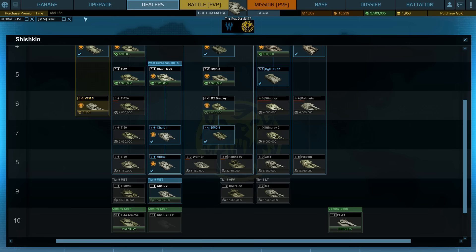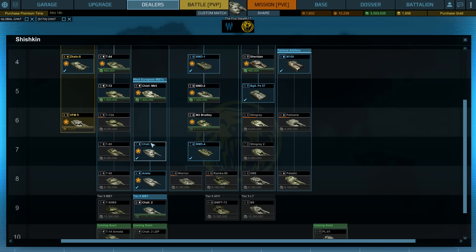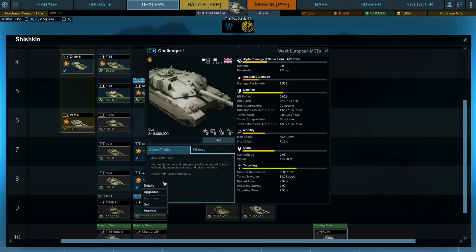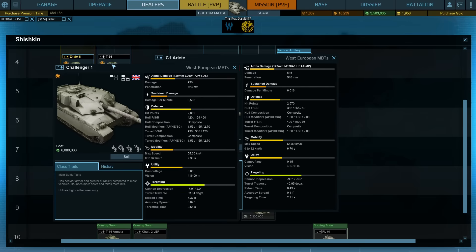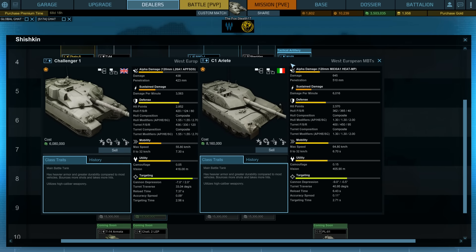This thing is quite a bit faster than the Challenger 1. Let's put these things side by side so you can see exactly how your new tank is going to behave — the Challenger 1 on the left, Ariete on the right. Keep in mind I have both of these fully upgraded, so the stats of a stock version are going to look a bit different. The amount of penetration on the Ariete is really nice. The Challenger was struggling a bit — you get up to 423 millimeters of penetration, and that's where it stops.